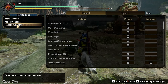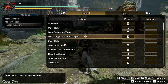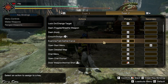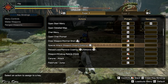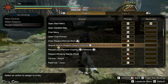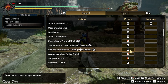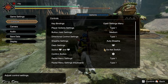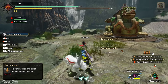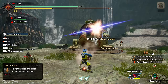Everything we're changing today is under Range Weapons key bindings. Looking at Type 2 — the default — I didn't change anything there. What I did change is the Silkbind Shortcuts: Special Attack I set to C, and Reload, Load, or Remove Coating I set to R. Let me demonstrate — with your weapon drawn, C is for your Wyvern Blast.